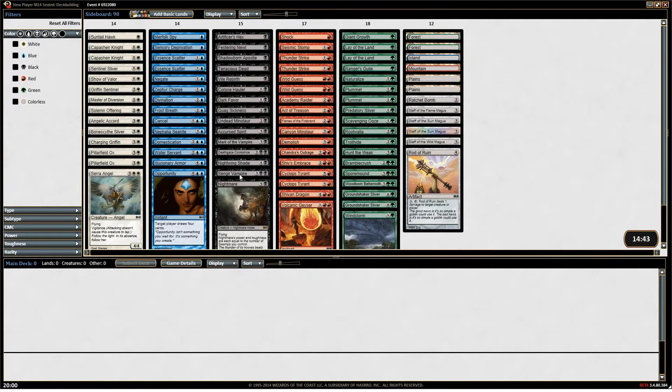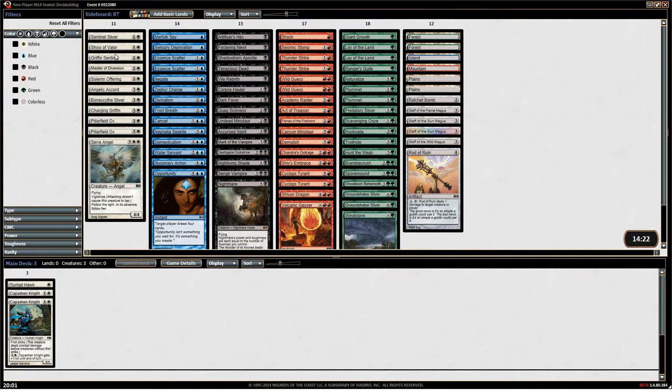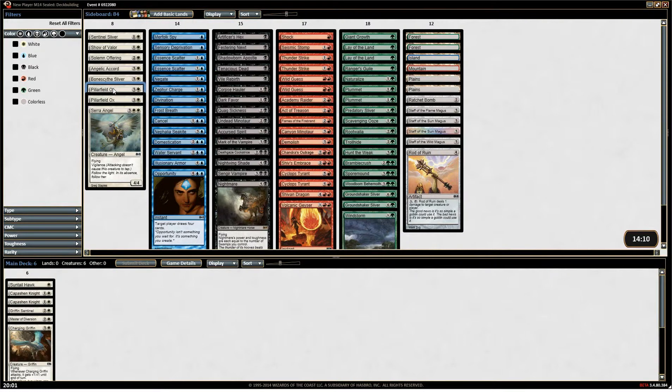So we could go blue-black, we could go black-white, we could go white-blue. We could try the three-color thing. Why don't we start by taking the white creatures and throwing them down in a main deck and see what we're looking at? Do we want the Sentinel Sliver? Probably not. We've got a few slivers, but we wouldn't be running them in blue or black or white.